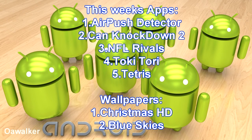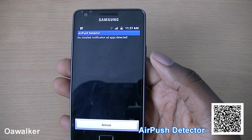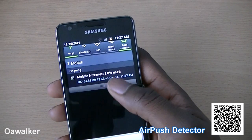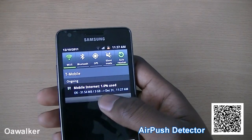Here are this week's Android applications. The first application we're taking a look at is Airpush Detector. What this application does — say for example you have notification ads appearing in your notification bar — it's really annoying. You did pay for the phone, so you don't expect advertisements to be in there.